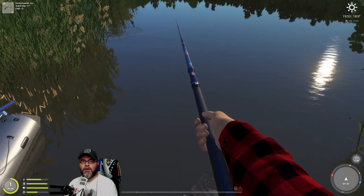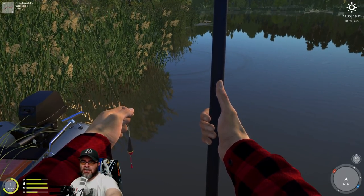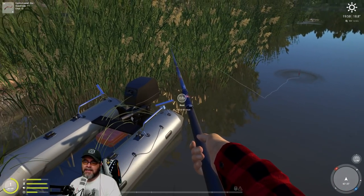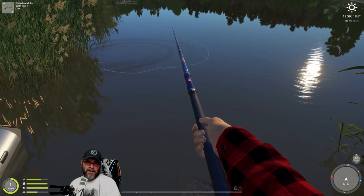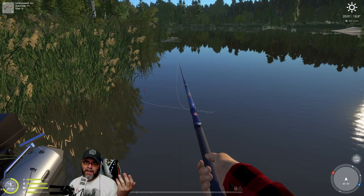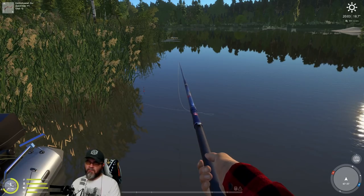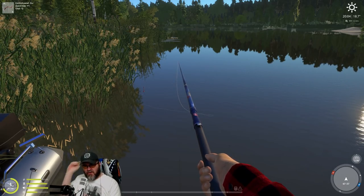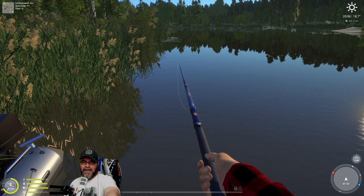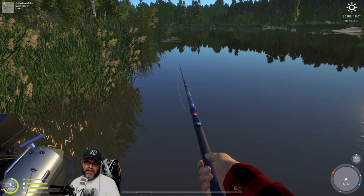Don't worry too much - when I first started this game I was worried about getting snagged on grass in the water. In this game you can get snagged on trees, lily pads, and logs in the water, but you can pretty much get out of it every time just by hitting the right mouse button a bunch of times and it tries to free it. Don't panic about getting in close.